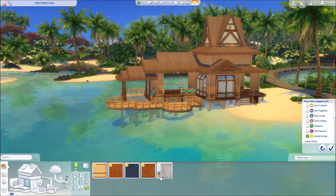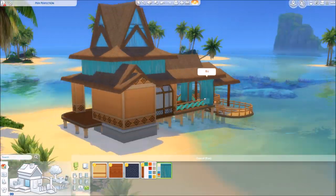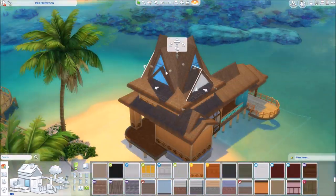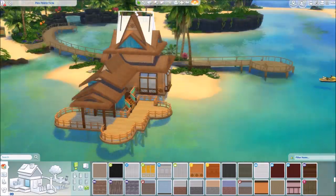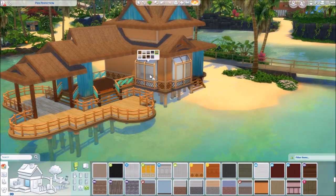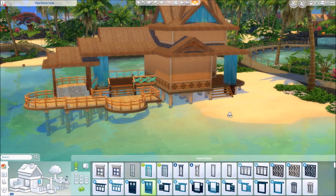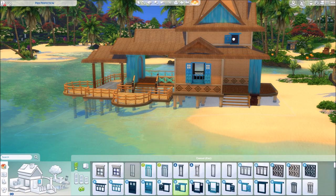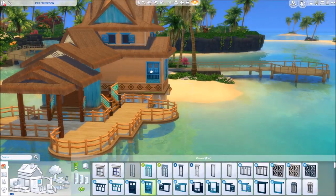I wanted it to look really self-built maybe over the years, but also traditional. And then I also wanted hippie vibes, so I went with colors. Later on I found these two wallpapers from the Island Living Expansion Pack — one has an orange base. The complementary color of orange is blue, so I got this teal aqua colored wallpaper as a contrast. Then it was immediately easy to say blue is going to be the main color — a nice contrast because of the roofing that's kind of orangey brown.